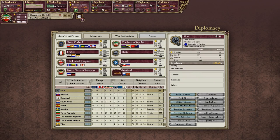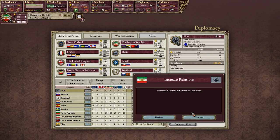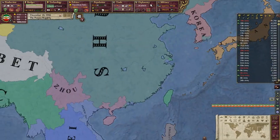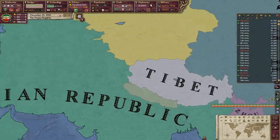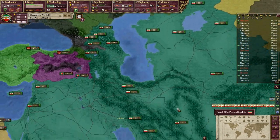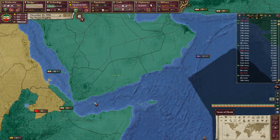Shun doesn't really need a reason to declare war on us. Maybe we'll get a warning if they start lowering their relations with us.